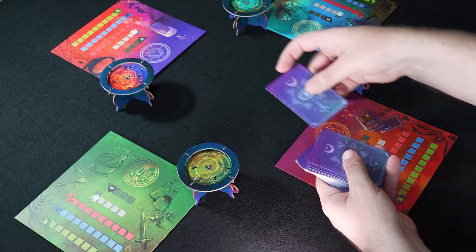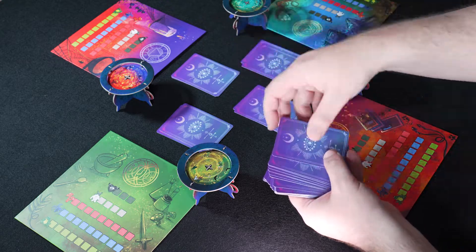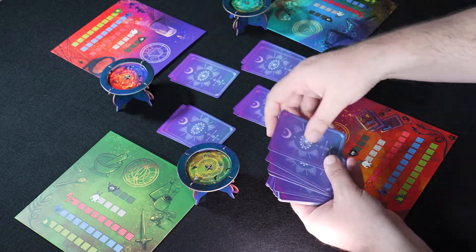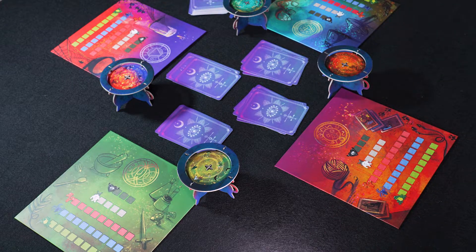I will tell you more about the arcana symbols during the how-to-play section of this video. Shuffle the recipe cards and deal every player four cards — keep them secret from the other witches. These are the recipes you can choose to make every turn. Now you are ready to start playing.